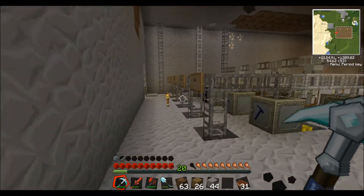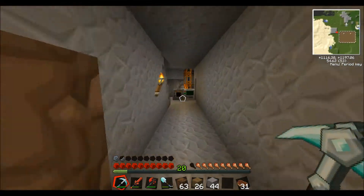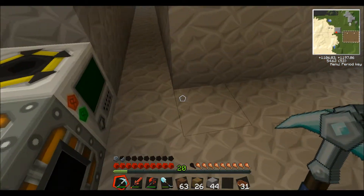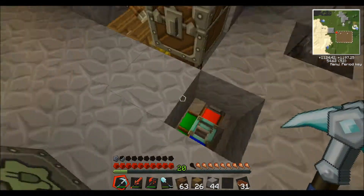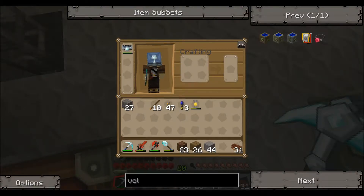Basically just another floor underneath. So what happens is the quarry, which has actually finished - it has completed its cycle. But the quarry pumps everything it mines down here, and then it comes into this diamond pipe.